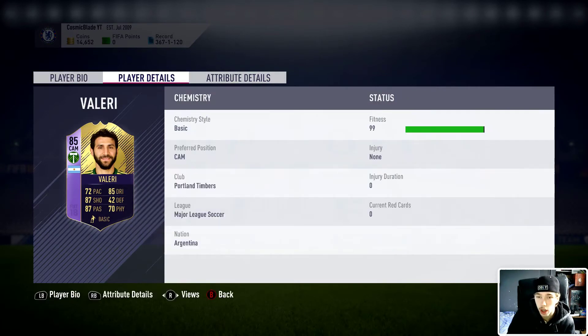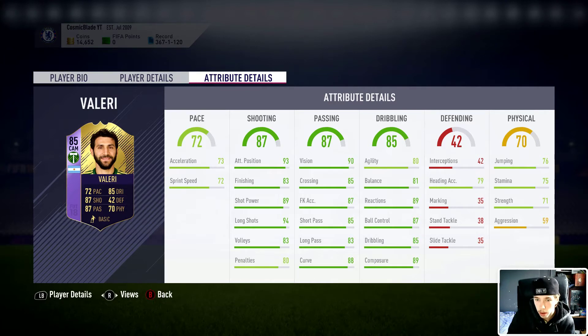Let's check his in-game stats. 93 positioning, 83 finishing, 89 shot power, 94 long shot, 83 body, 90 vision, 85 crossing, 87 through balls, 87 short pass, 83 long pass, 88 curve, 89 composure, 85 ball control, 87 reactions, 89 balance, 81 agility, 80 jumping. The only thing that lets him down is acceleration, but you won't use him for pace anyway.